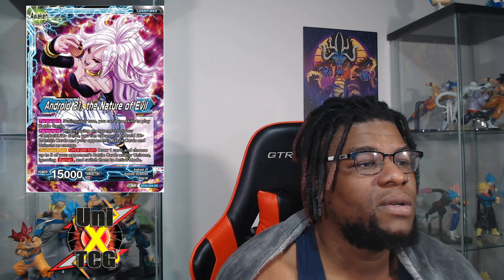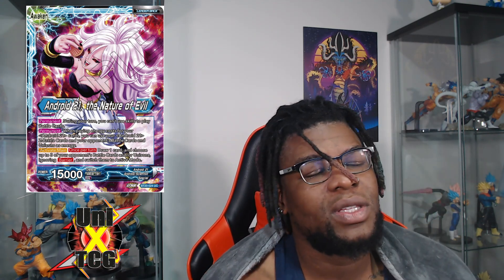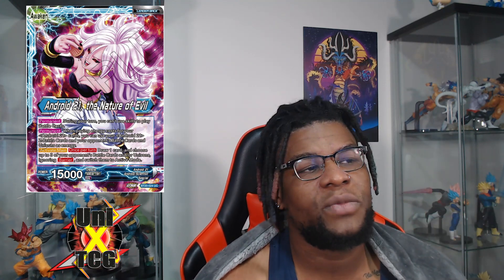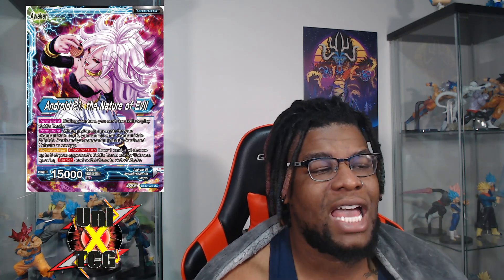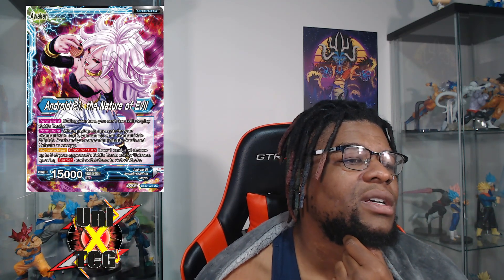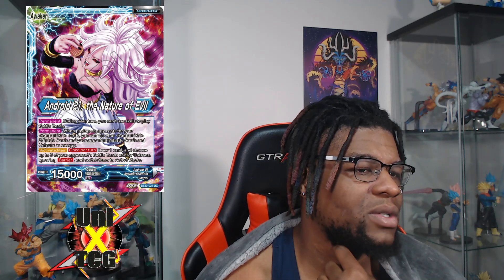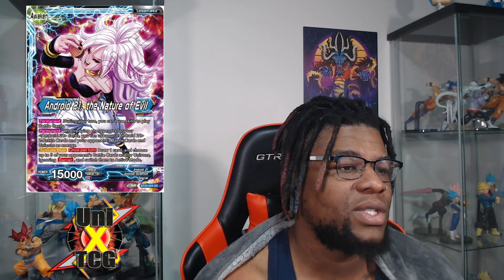Permanent: when paying energy costs for your Android 21 cards, you can use your Android 21 Z battle cards and your opponent's battle cards as unison energy. Activate main: once per turn draw one card. Then choose up to three of your opponent's battle cards and/or unisons ignoring barrier and switch them to active mode — so you switch your opponent's stuff to active mode and then re-tap it as energy. Very strong.